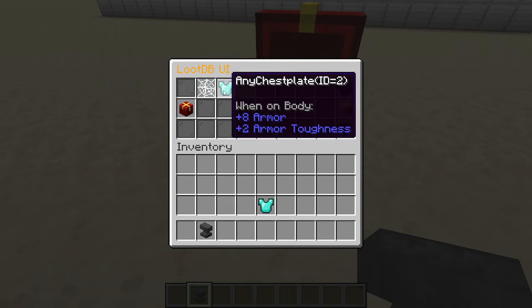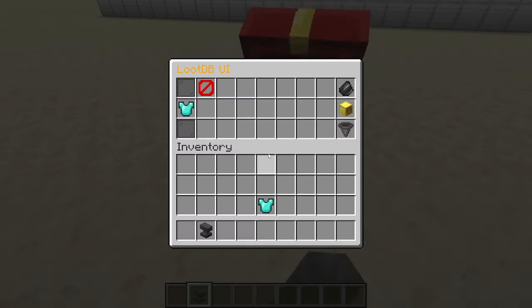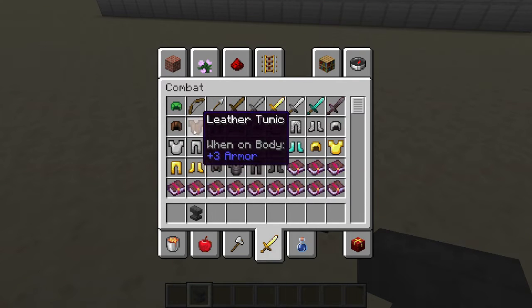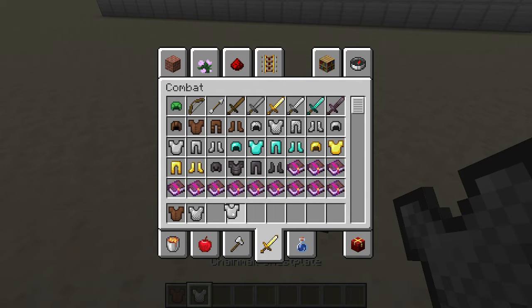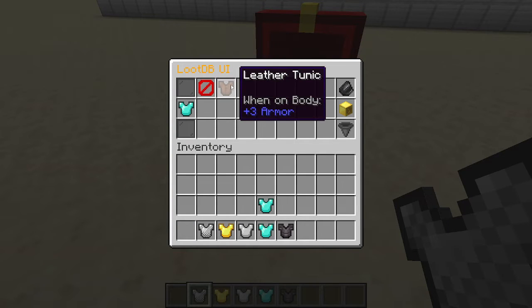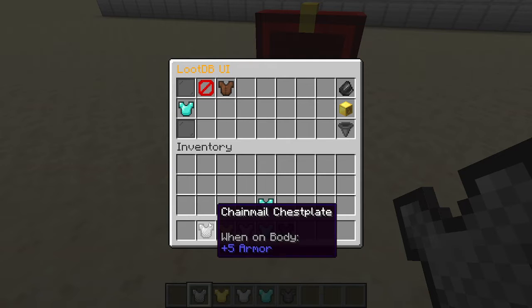In order to access the loot table, you simply shift-click it and it will open up the loot table page. By default, there's just a barrier in the loot table, but you can fill it up with other things. In the system, a barrier means nothing, and anything else — it will pick randomly between whatever item is in the loot table. So if there is just a tunic and just a barrier, it will either pick the barrier or the tunic — 50/50 chance. If it picks the barrier, it will give you no items.